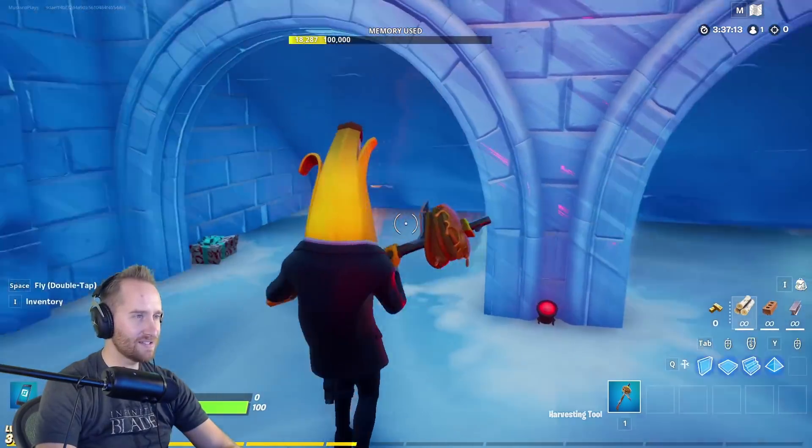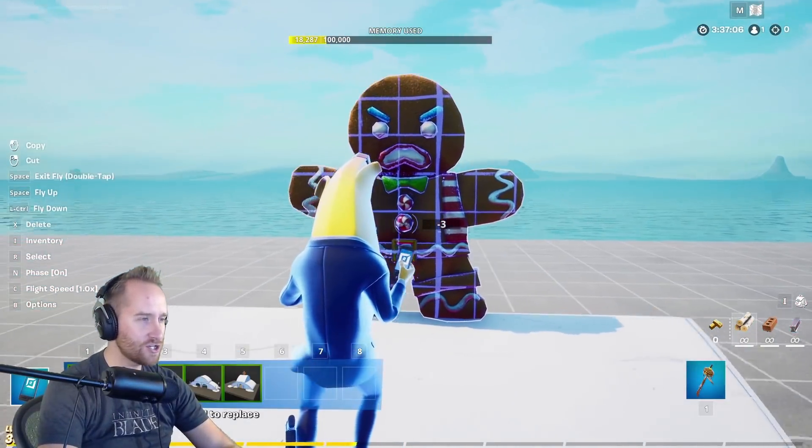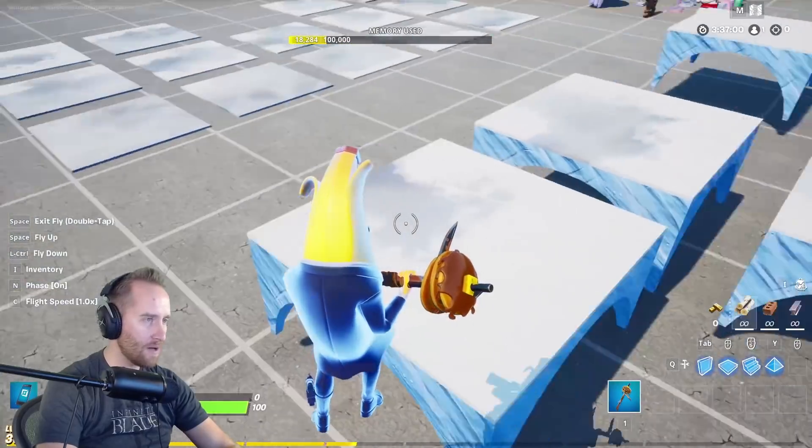And then this is the Gingerbread Chalet — an interesting little tiny house. The Gingerbread Man on top is very angry. This is Laserbeam's house — don't mess with him. Now we're getting into some of the galleries.